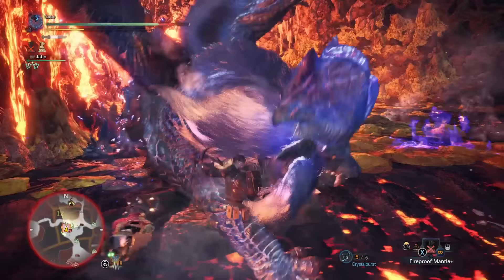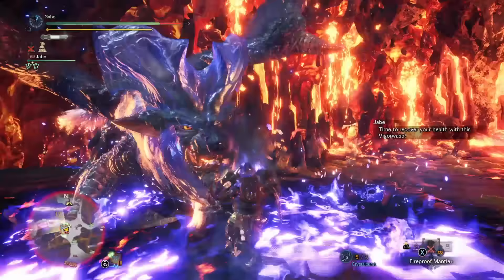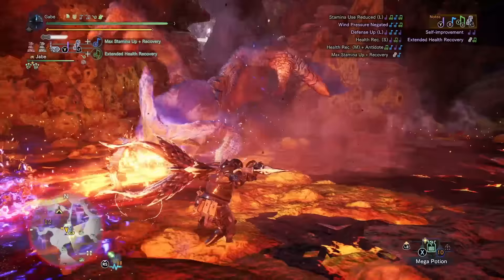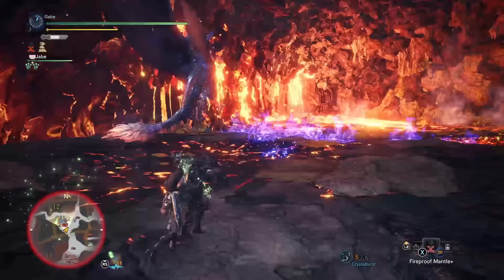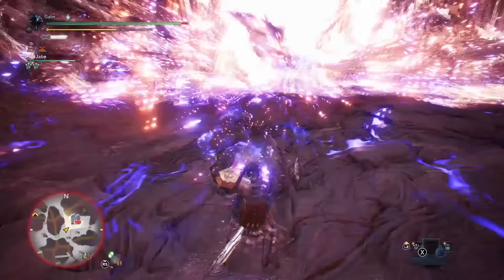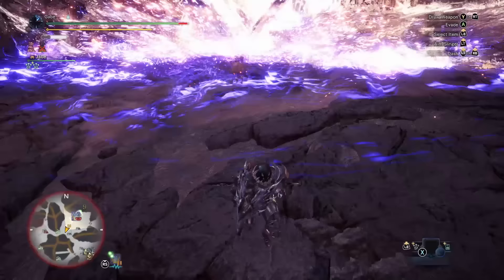Lunastra's fighting capabilities include but are not limited to: a little smackity smack, the old one-two tail whip, incinerate up close, incinerate from afar, incinerate all around, incinerate in a line with a bunch of blue, incinerate in the air, incinerate in a cone, and actual literal scorched earth — twice. This blue kitty cat leaves out the blast blight seasoning that Teostra has and instead gets very heavy-handed with straight-up fire.